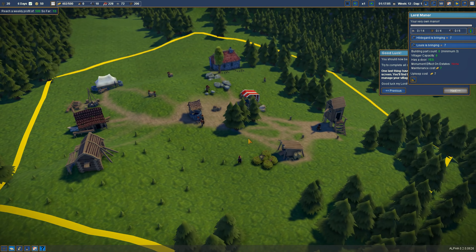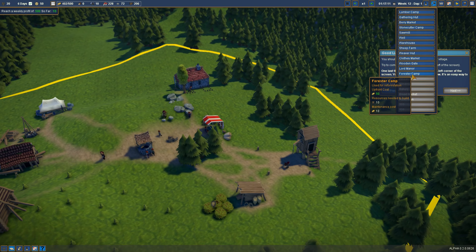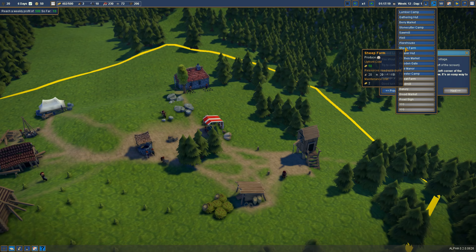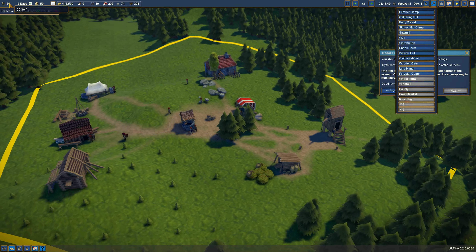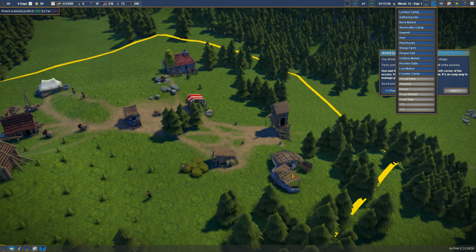This is going to take some wood, stone, and tools — we have plenty of all of that. We are still selling berries. I think the next step is going to be trying to get some more things to trade. We can make a sheep farm, which will require more tools, and then we could do a weaver site and a clothes market. We'll put gates in as well. We're at 20 serfs and I'm not sure what it takes to get to a commoner.